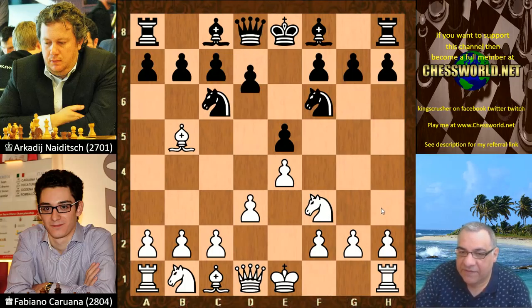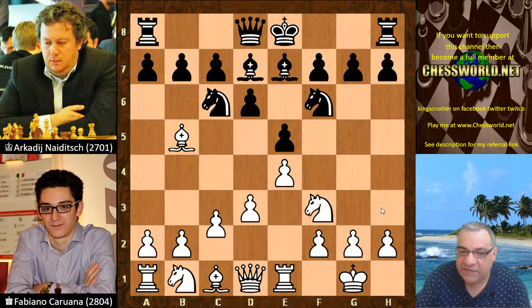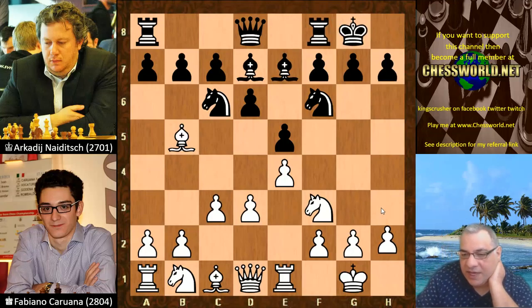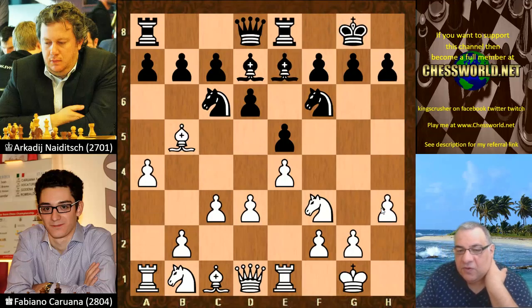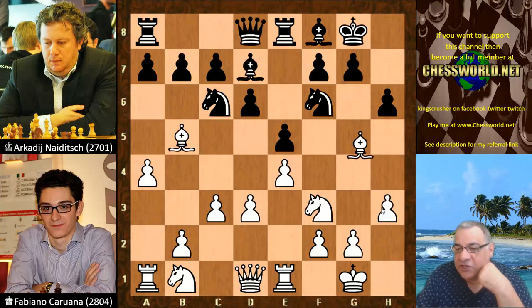We have d6, white castles, Bishop d7, Rook e1, Bishop e7, c3, black castles, h3, Rook e8, a4, Bishop f8, and Bishop g5 pinning that knight. Black plays h6 and we have Bishop h4.